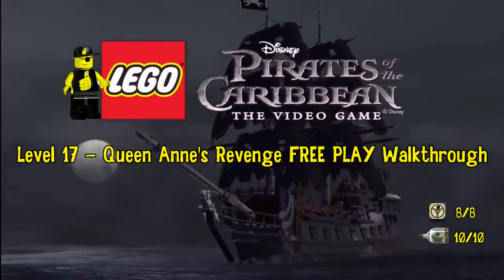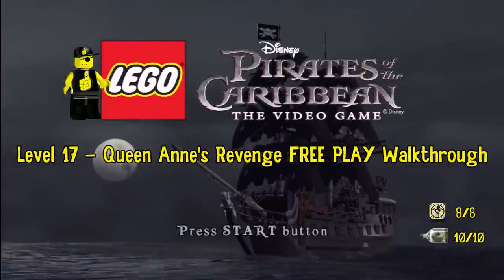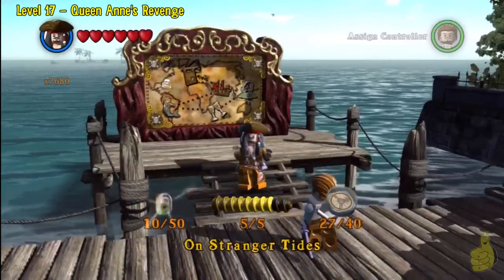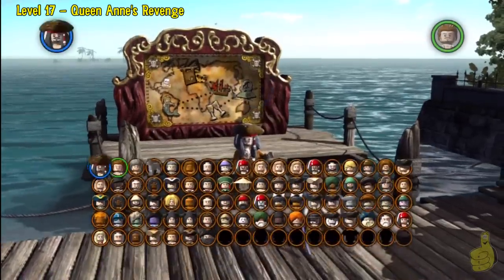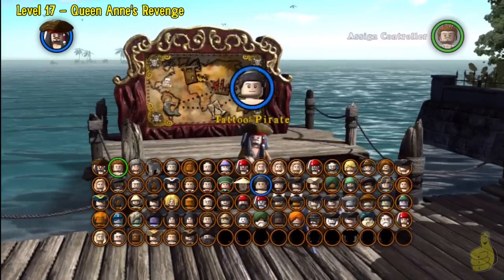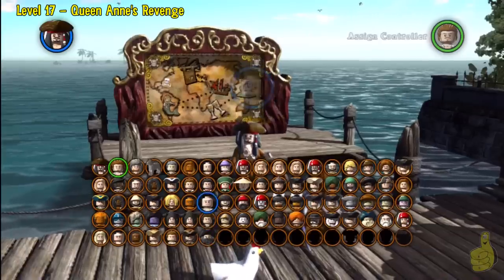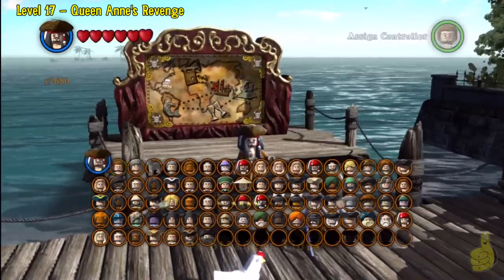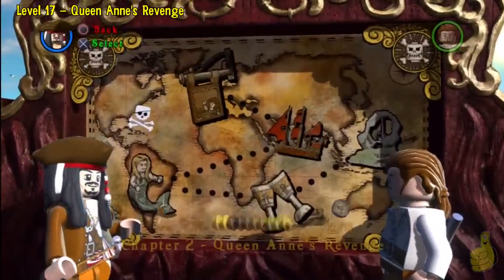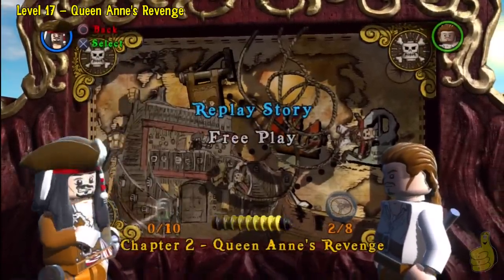I know this is the home stretch — this is what we've all been waiting for. We're getting pretty close to that 100% completion, and we're going to take you there by getting you the 8 compasses and 10 minikits for this level. Before we get started, let's make sure that you've completed the story mode all the way through. That'll get you the first two rows of characters and probably enough money to also pick up Blackbeard. We're going to need him along the way.